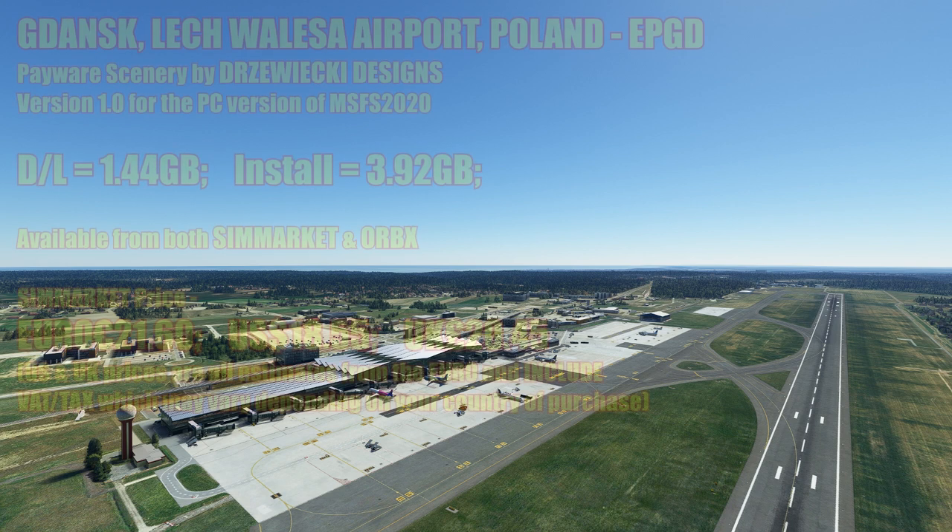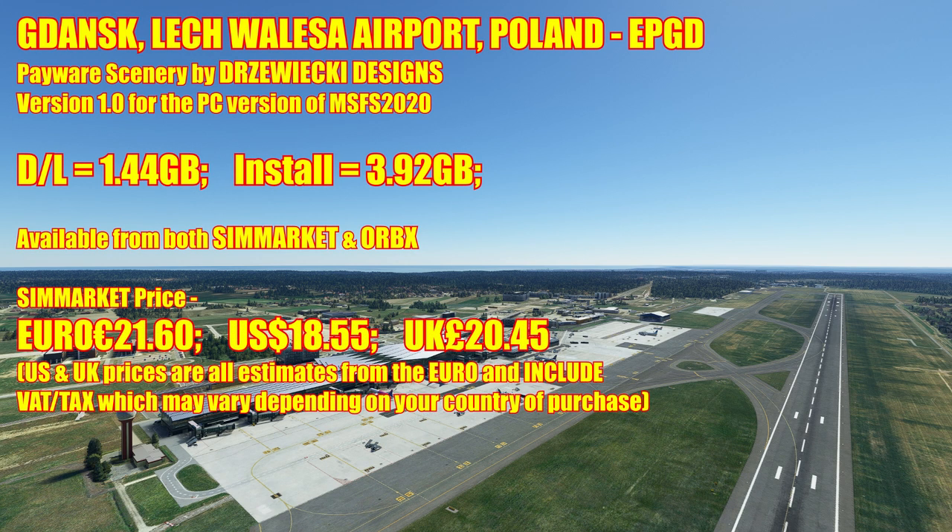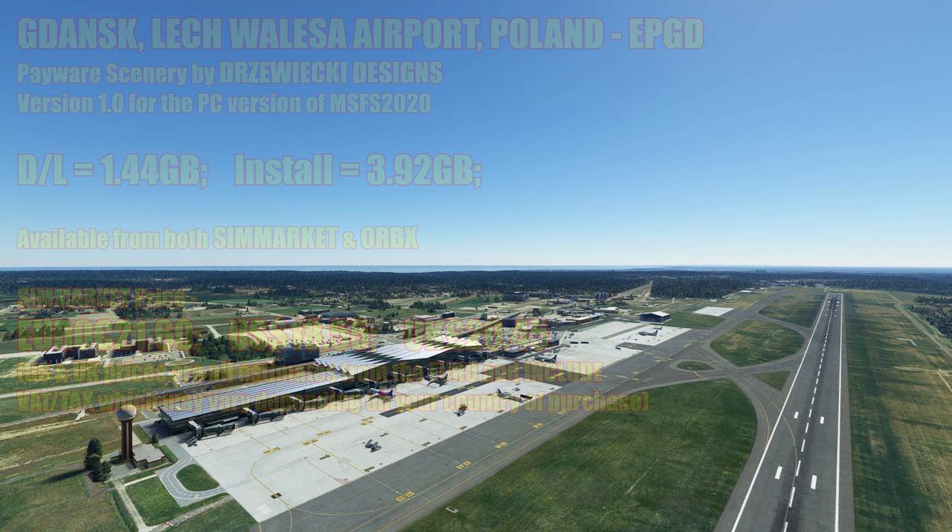So there you go folks — Gdansk Lech Walesa Airport in Poland, Echo Papa Golf Delta. This is a payware scenery by Dresraki Designs — you're looking at version 1, the release version for the PC version of Flight Simulator 2020. No indication as to whether it's going to be released for Xbox, but hopefully it will go to the marketplace. Download is 1.44 gigs and it installs at just under 4 gigabytes. Currently available from both SimMarket and the Orbix website — slight differences in prices but really we're talking pennies. SimMarket price is €21.60, which equates to roughly $18.55 US or £20.45 UK. US and UK prices are all estimates converted from the Euro and include VAT or tax, which can vary depending on your country of purchase.